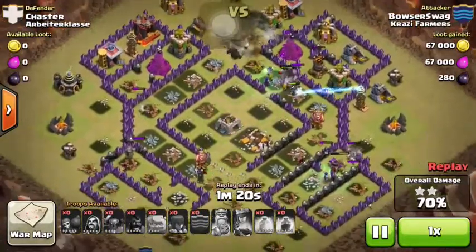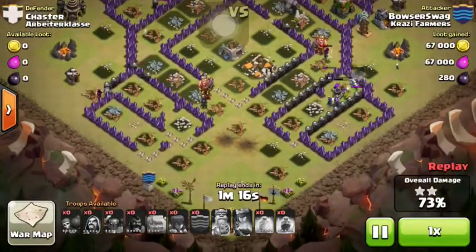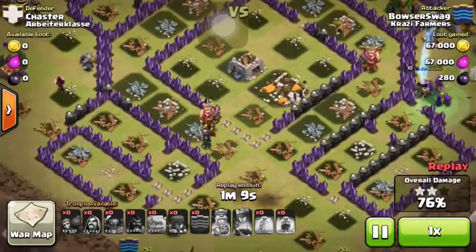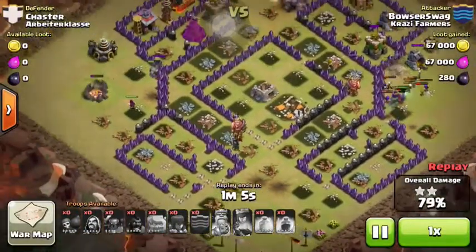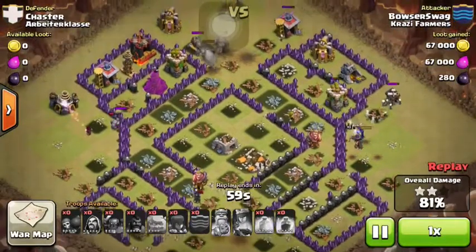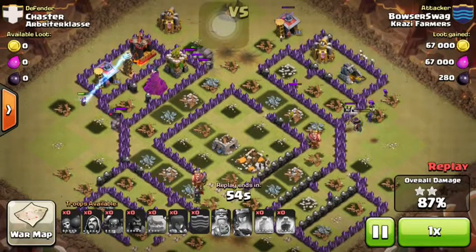How to use the rage spells — I would definitely try to use the rage spells where the wizards are, and hopefully you could use at least one rage spell in the middle of the base where the town hall is. If not, just rage them. Depends if you have a healing spell — which I do use — I would heal them where the biggest amount of troops are. That's what I would do.